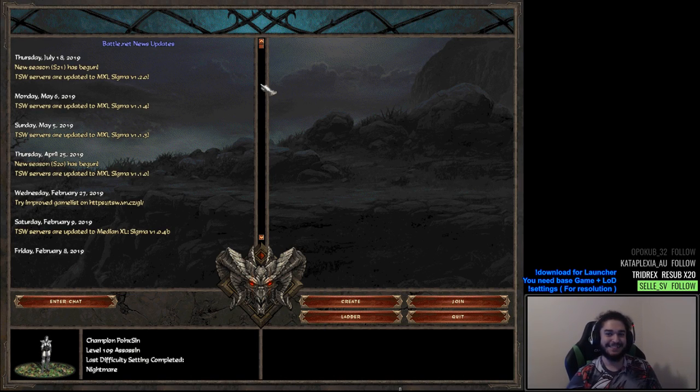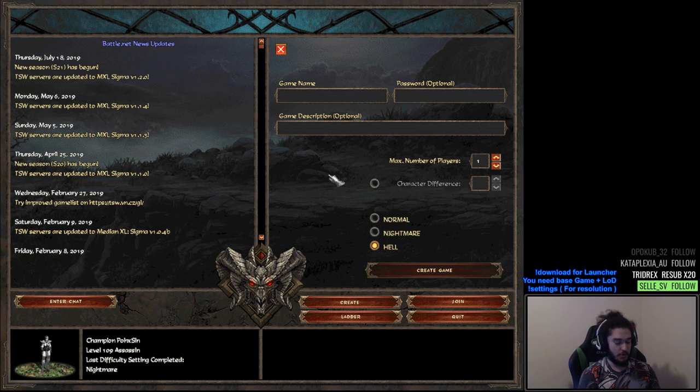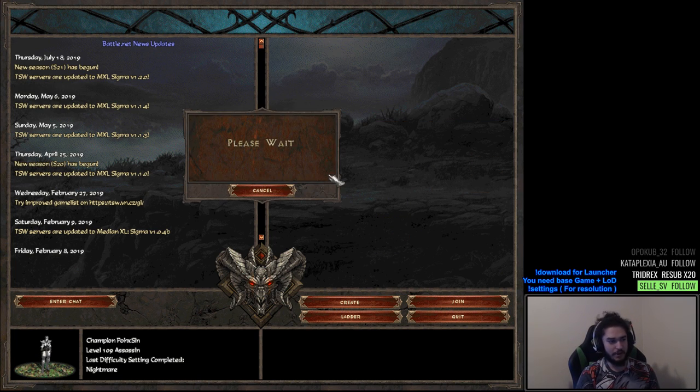Hello and welcome everybody, it's Pox again. Today I wanted to give you guys an update video on the trap assassin that we've been playing. I would have made one early on but the levels just zoom really fast in Median XL. I'm level 109 right now. I'll give you guys an update of how to level the character, and I'm going to make a game in Hell just to show you.